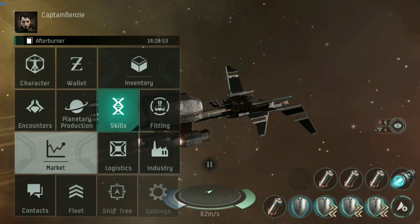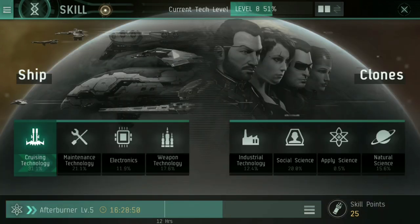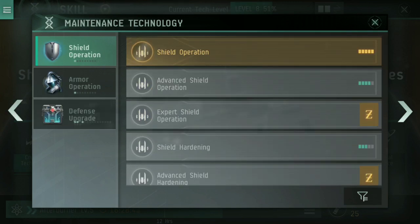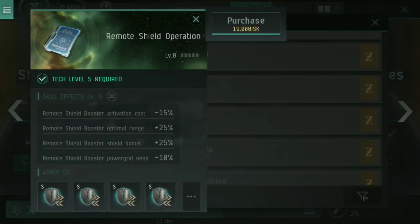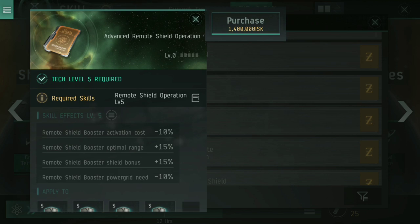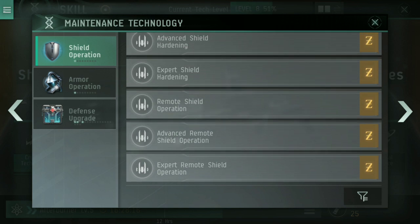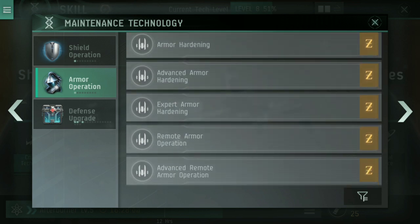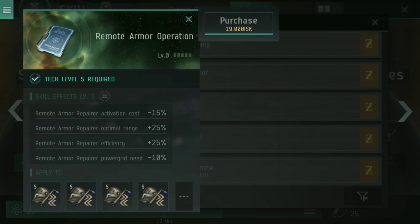What about skills? The ship recommends a couple. Under cruising technology you want cruiser command, and advanced cruiser command is the one specifically asked for. Under shield operation, there is remote shield operation — it reduces the activation cost of a remote shield booster, increases the optimal range, increases the shield bonus, and reduces the power grid requirement. That is a very powerful skill. If this is the kind of gameplay you want, you need that skill at least level five. Then move into advanced remote shield operation for more of the same extra bonuses.